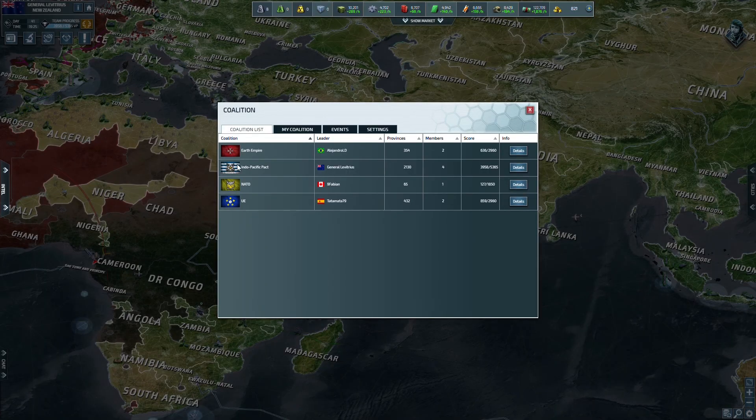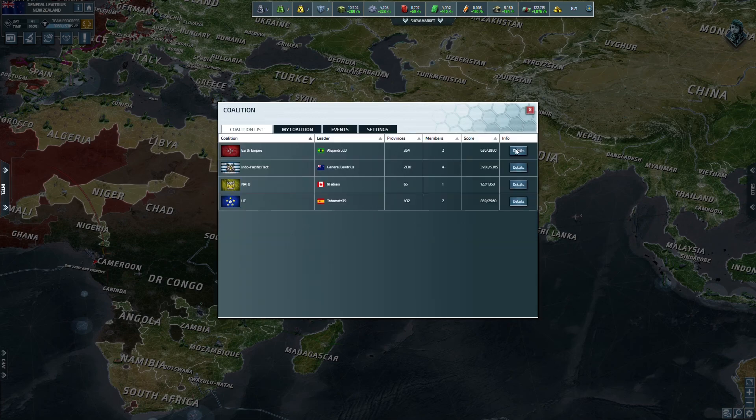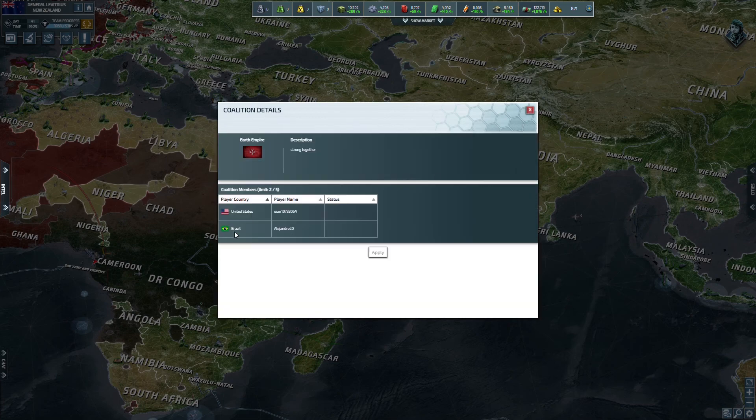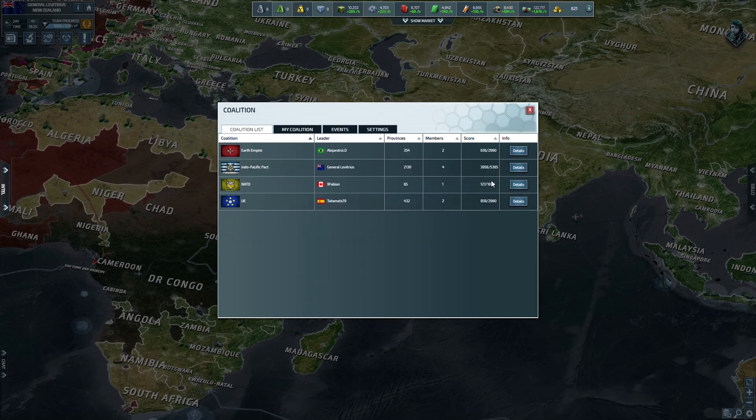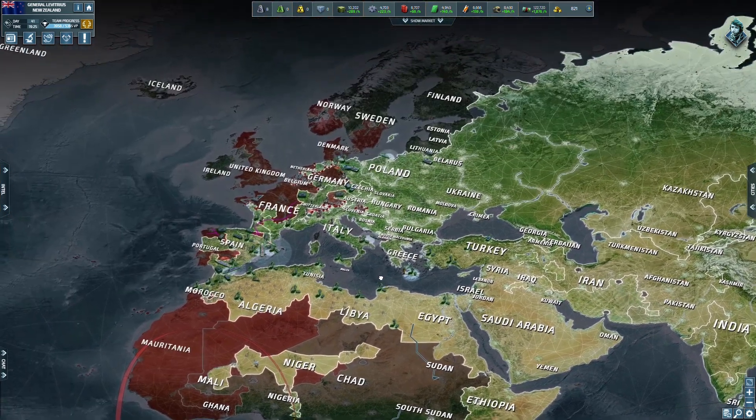We just have another coalition to take down, which is Spain and Cameroon. They did have Italy and we actually eliminated them earlier this week. So now we just have to worry about these two countries, and then later on we'll probably fight Brazil and the U.S., and lastly Canada. But for right now we'll stay focused on what's going on in Africa and Europe - let's start with Europe first.